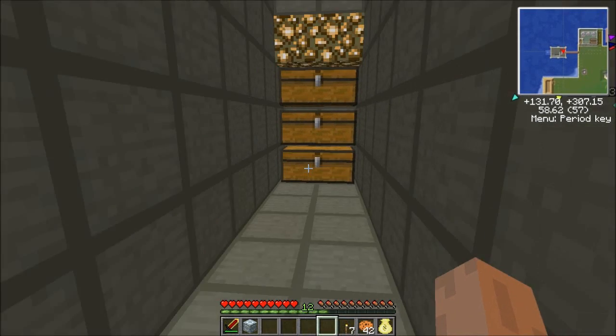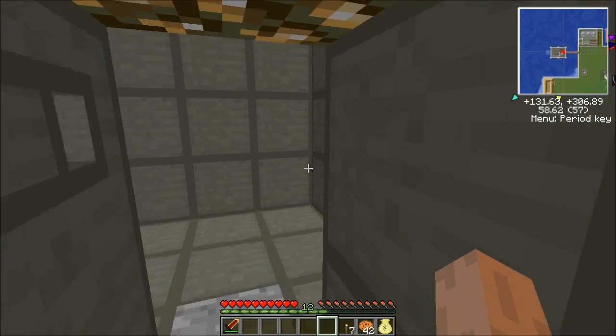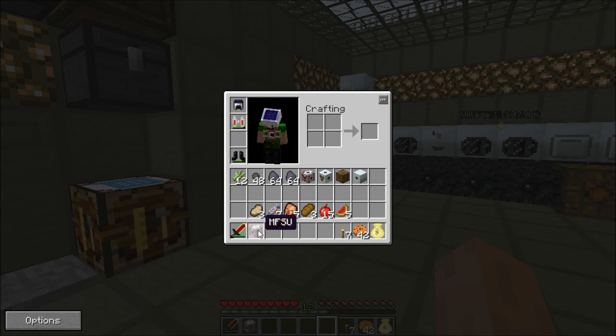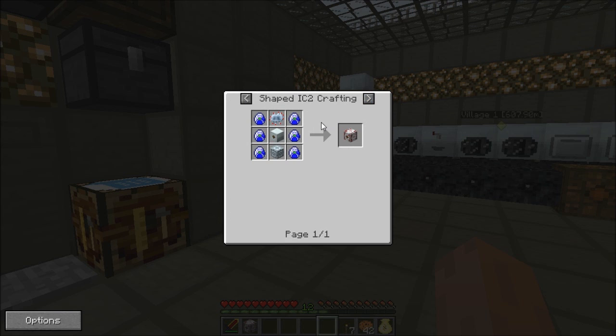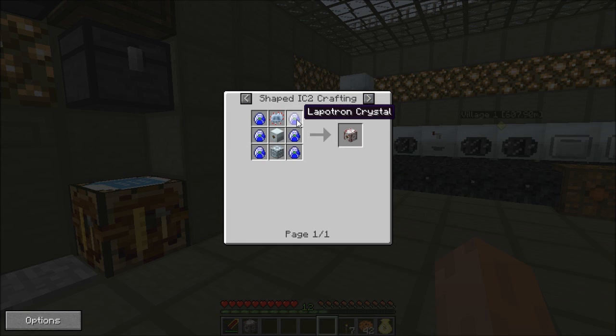I want to show you how I've done all that stuff. That's the MFSU. Let's reinforce this - I showed you how the advanced machine guys work. They are the advanced machine blocks - they're really really important. That's the MFSU. To do that one, you need Lapotron crystals and you need an advanced machine block, which I showed you how it's done. And you need the MFE and this is the advanced circuit.